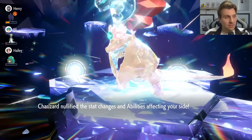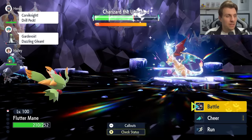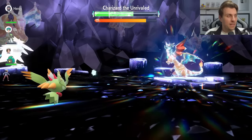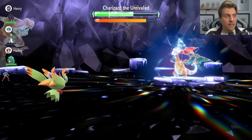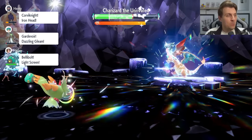The first thing after our stats are nullified on this side of the field is go for another Calm Mind. We've got the speed advantage against the Charizard, so we're always going to be able to get that up to get the Special Attack boost and, more importantly against the Charizard, a Special Defense boost as well.